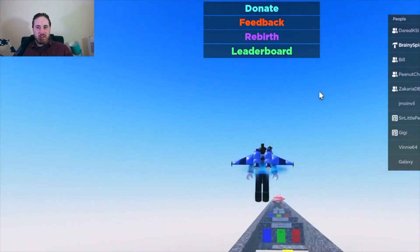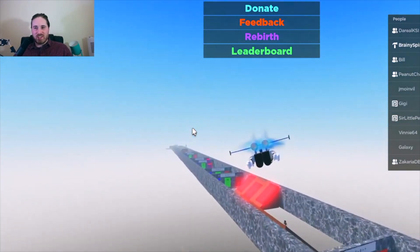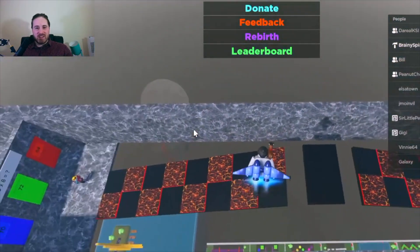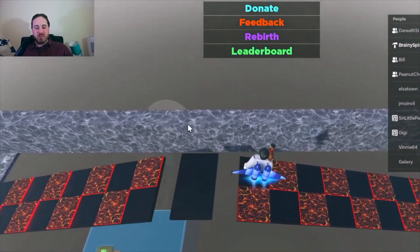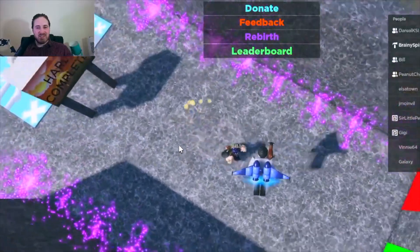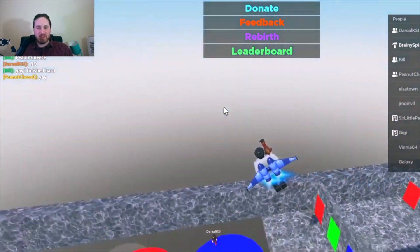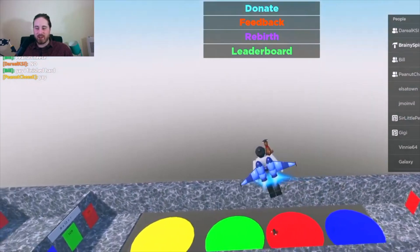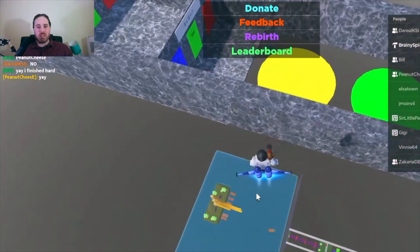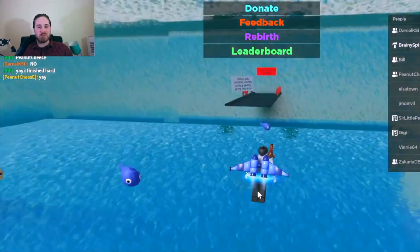I think we've got some people nearing the end. I better keep an eye on who's winning. I think Peanut Cheese is going to get this one. You can see on the hard section there's lots of lava. Well done — congratulations, fantastic! Daryl looks like second place. I'm interested who's going to get third because there's a big pack of people trying to do it. Well done, Daryl — I saw you finished.